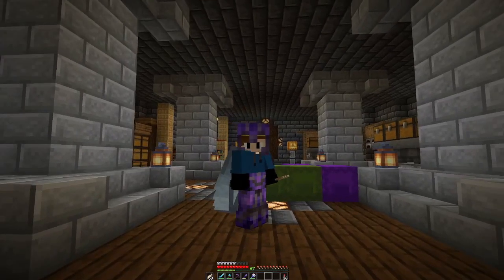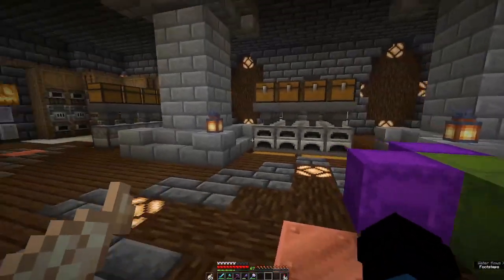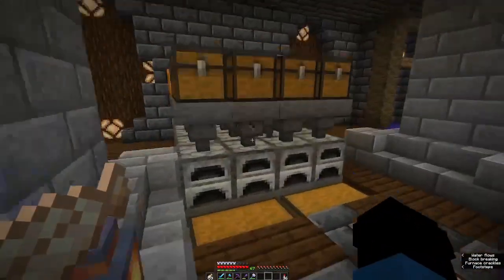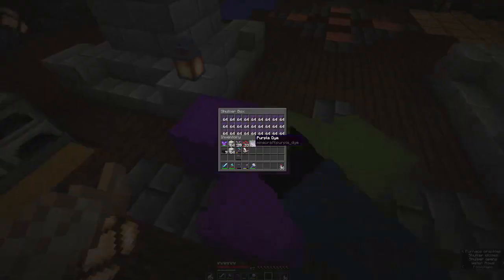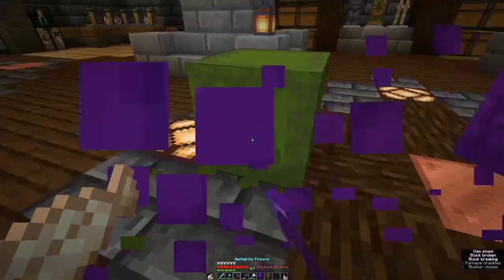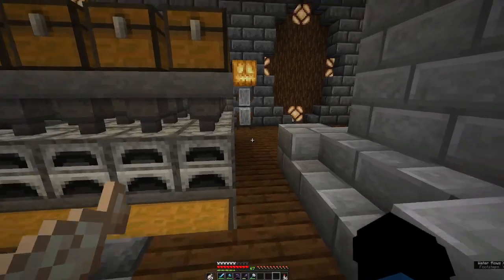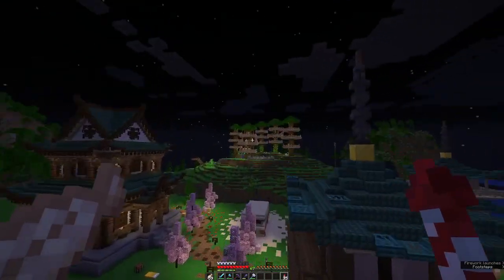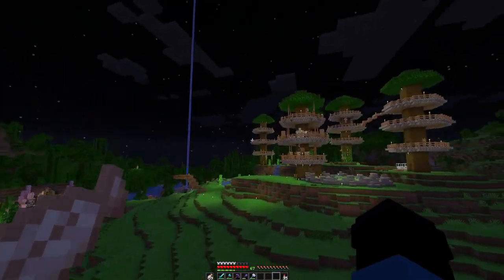Alright guys, so we've been to work. As you've seen, we got what I believe to be all the materials. We had the netherrack cooking in here, the glass cooking in here — boom — I already made the glass, and then obviously the blackstone and some other stuff. I don't know if this is all the materials we'll need, but if not, it's pretty close. I'm gonna go ahead and go to the nether and figure out where I'm gonna build this thing.